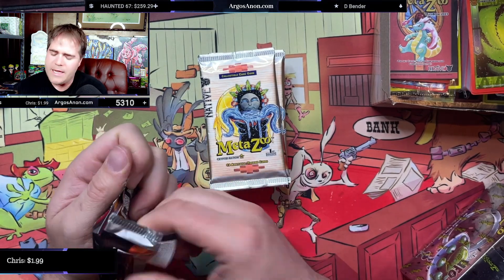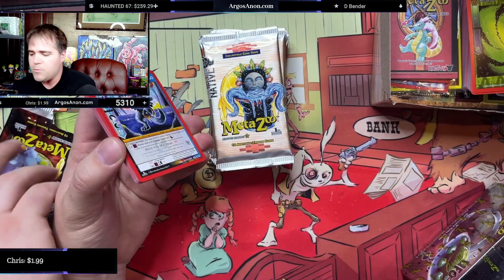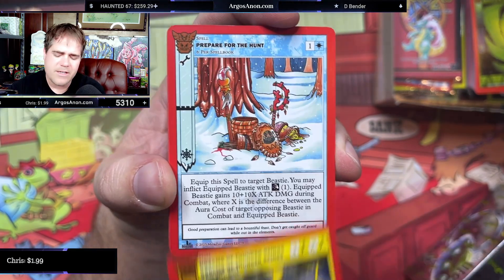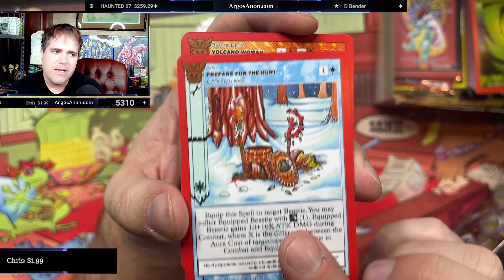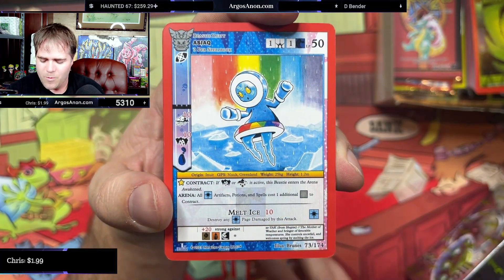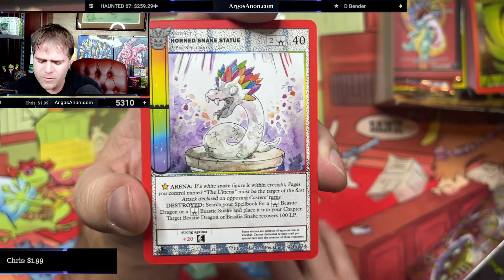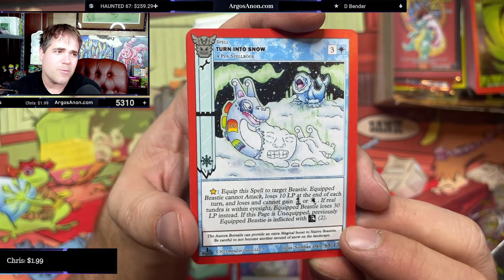Native is supposedly coming next week. We'll see if it happens, but the whispers from distribution are that Native is coming next week. So I'm going to be able to send out the rest of the pre-orders. We've been waiting on about 300 theme decks and about 400 blister packs — just a few cases that never made it to us. Theoretically soon, hopefully. You never know how these things go, but because the distributors are saying they're expecting it, there's reason to hope. Thank you all so much for your patience.